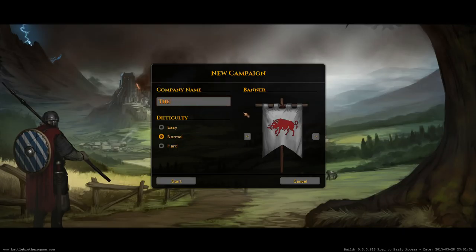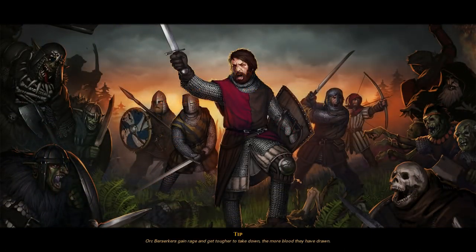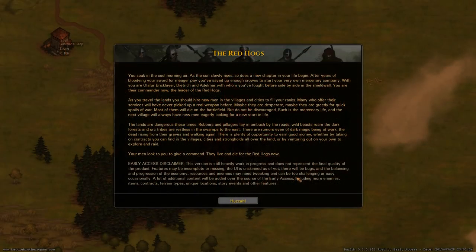First thing - we have a new campaign screen where you can choose your banner for your mercenary company. I'll go with this one, and you can change the name. We'll be the Red Hawks, because hawks are very dangerous - especially red ones. We have a difficulty setting which affects the resources you have available. It doesn't affect the AI or hit points of characters, but it changes the economic aspect, giving you benefits like more brothers or better equipment.